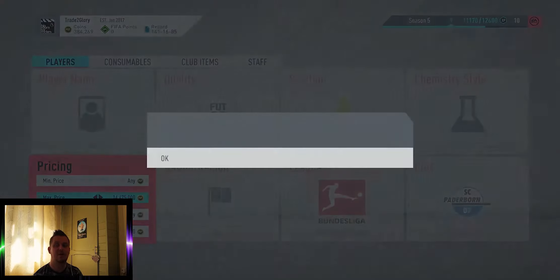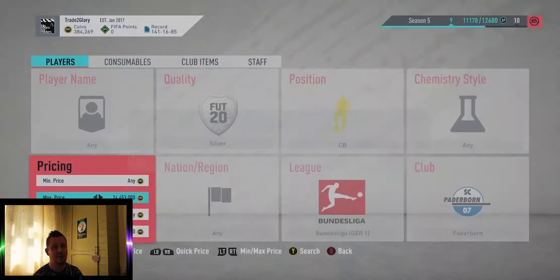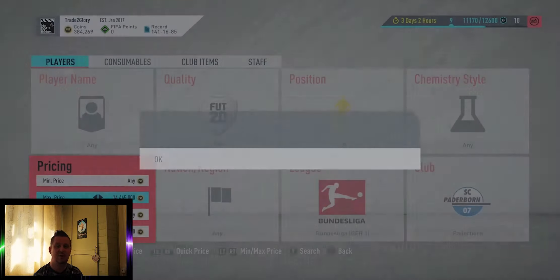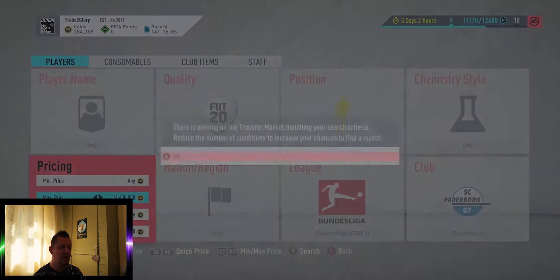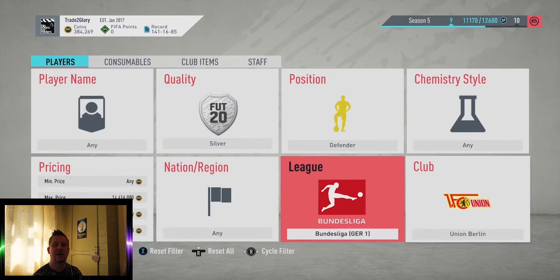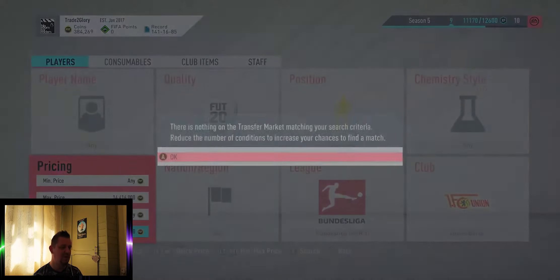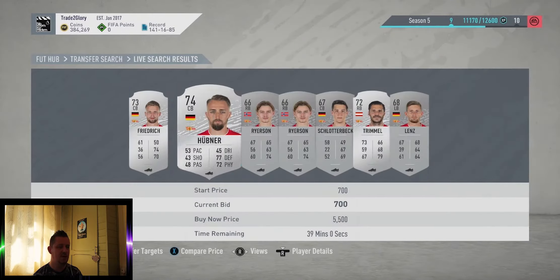We've tried for about five minutes on the Paderborn center backs and nothing has come up to snipe. This is on Xbox, which has significantly fewer players on the market compared to PS4 - around about a million transfers here versus around five million on PS4. This may well be a much better trading method on PS4 because cards will be more frequently listed. Anytime you see any premium or prime electrum players listed, those are the ones you want to be sniping.